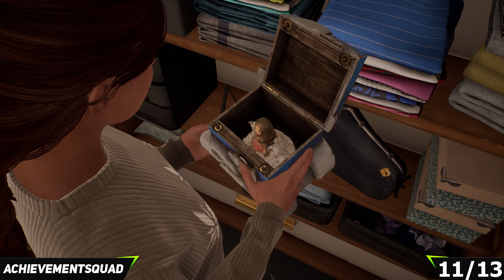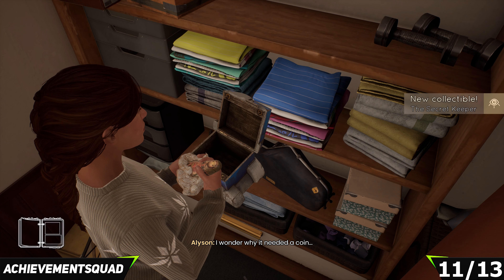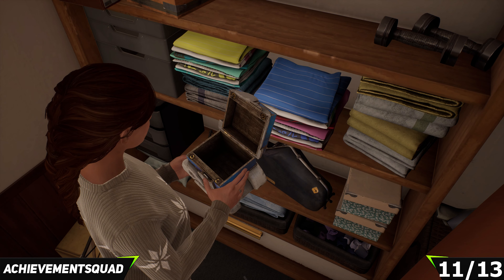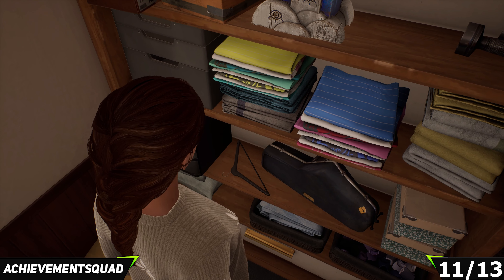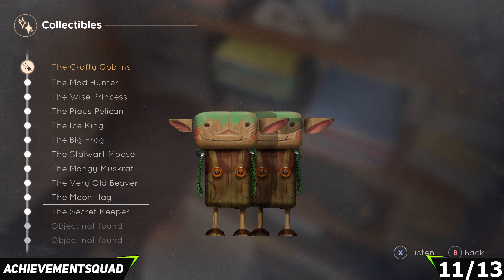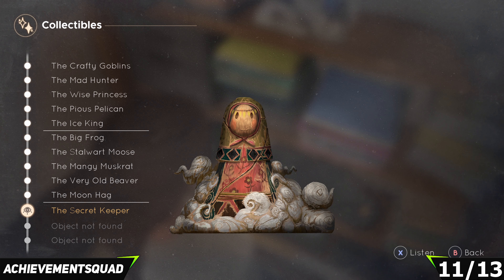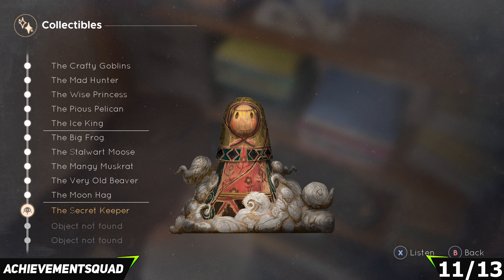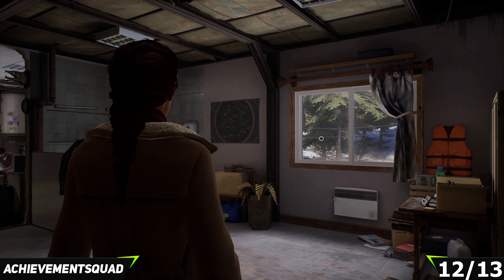To get back to Eddie's room, exit through the door you came in, go past the stairs, take a left, and head back to the box in the far left-hand corner of the room. Once you're back at the box, pick it up off the shelf and insert the coin into the coin slot on the side. This is going to open up the box and give you the Secret Keeper's collectible.